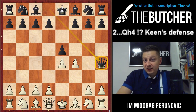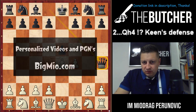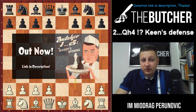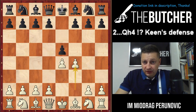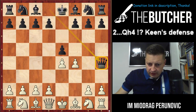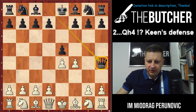Hello guys, we're continuing with the King's Gambit videos. Tonight's topic will be the King's Defense — Black's second move Queen h4. After e4 e5 f4, Queen h4 is the sixth move by popularity for Black players. This is not going to be a particularly long lecture, so get ready for something really easy.